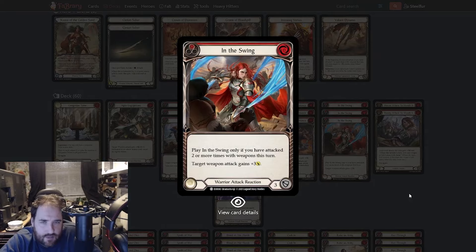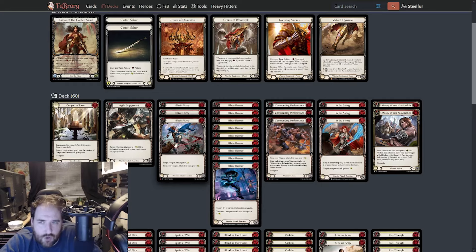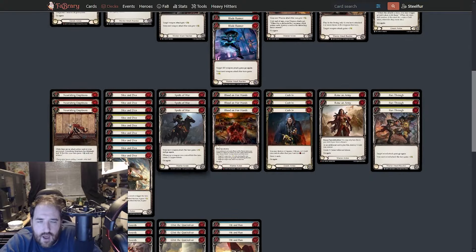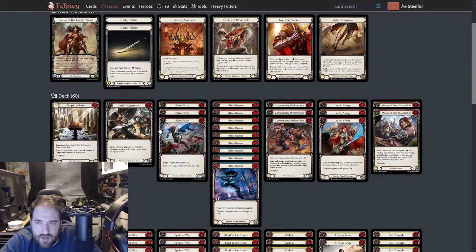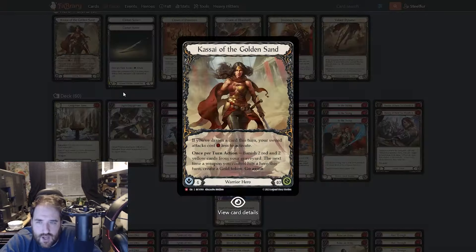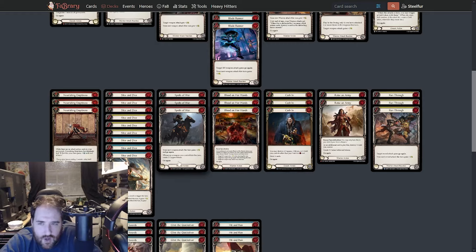In the Swing is just amazing — zero for three. Money Where Your Mouth Is is in there just to threaten a bit of gold generation if you really need it; it can force them to block if they're worried about raising an army. Nourishing Emptiness — because you can play three, so why wouldn't you? You banish two red and yellow cards from your graveyard, you can play all three of these in the game. I just don't know why you wouldn't.